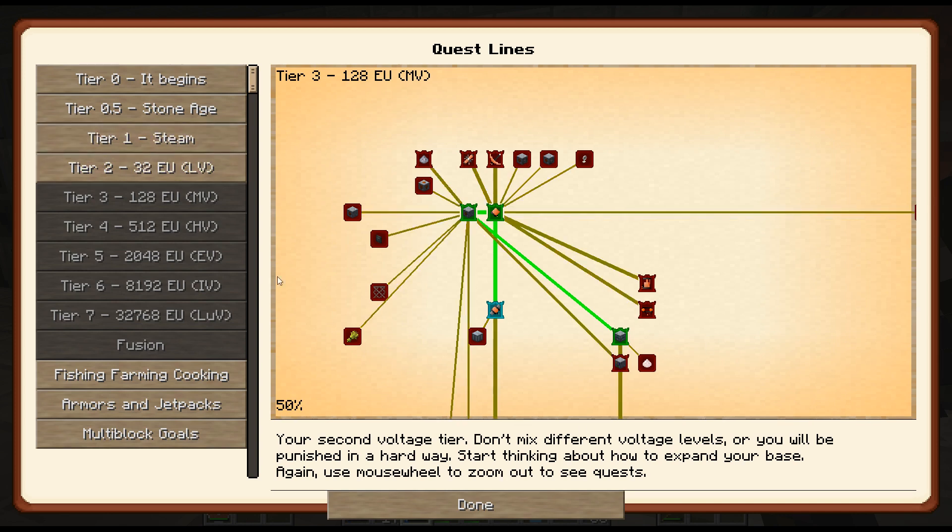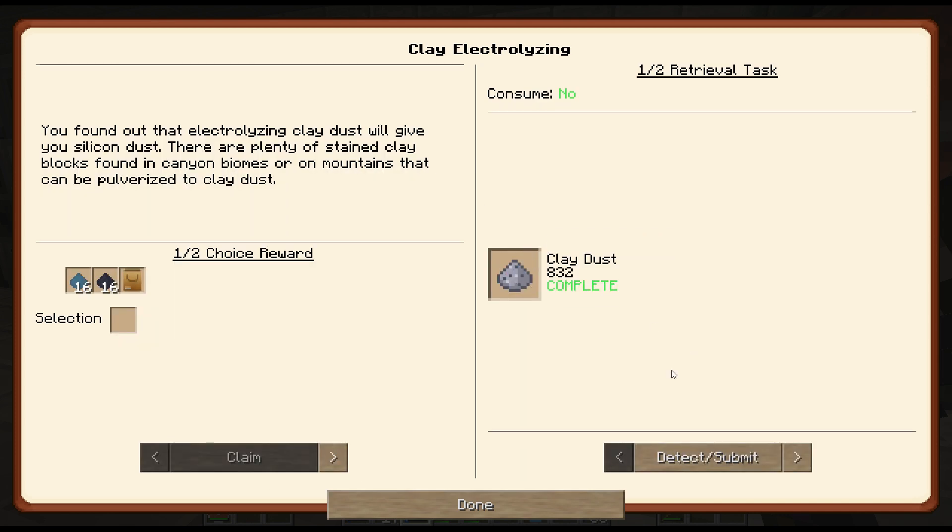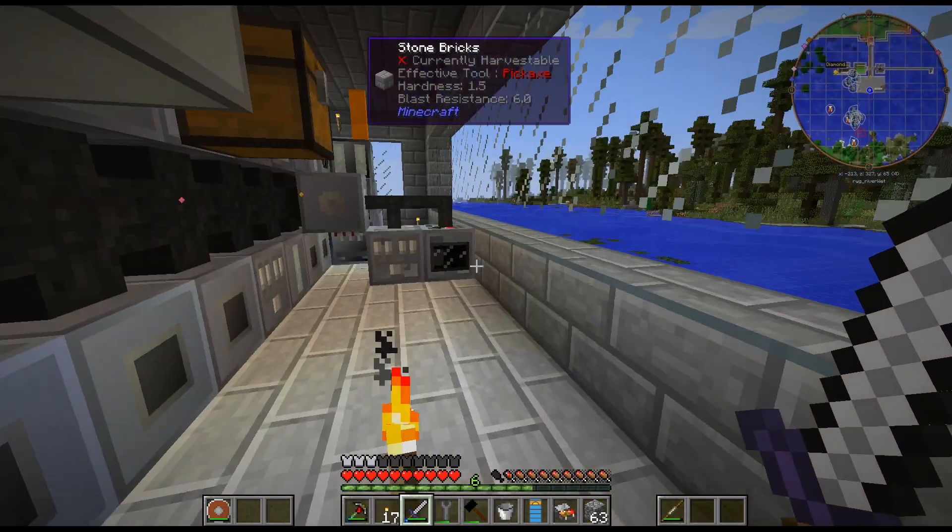So I got 832, which is 13 stacks. And I need silicon — I do need a bunch of silicon.